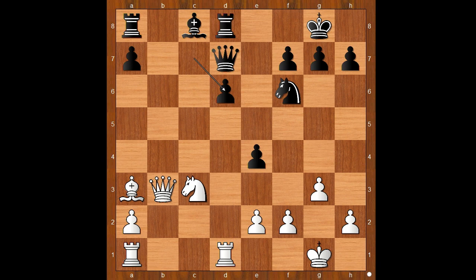If c takes on d6, then rook takes on d6. After queen to e8, rook takes on d8, queen takes on d8, rook to d1 — and white is better. Back to our game.